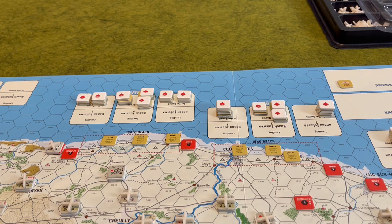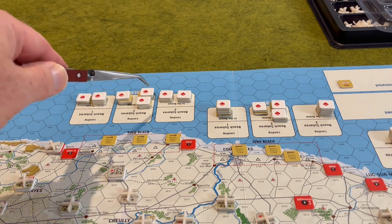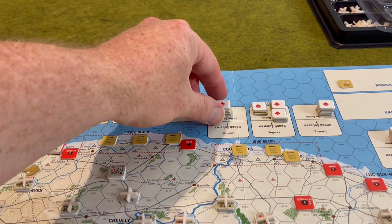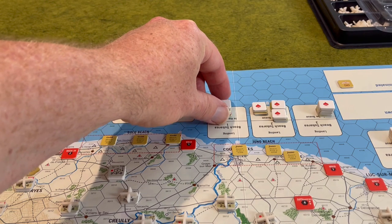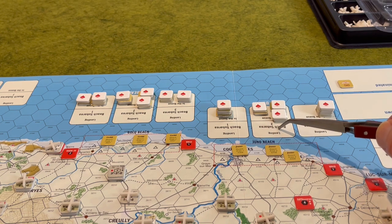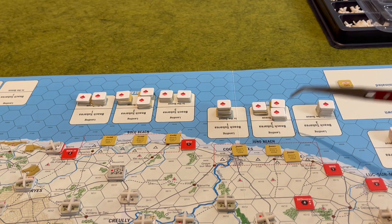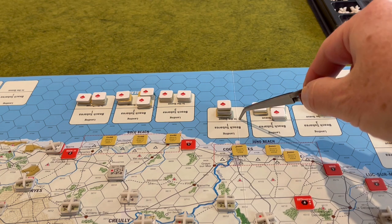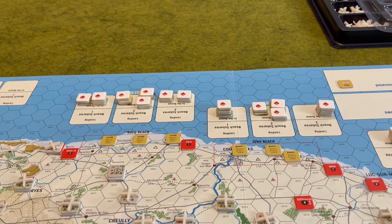The end result is that on most of the beaches, they will be cleared and some or all of the allied units will make their way from the beach displays to the landing boxes for each of the various beaches. The red spade markers I have on top of units indicate they did not exit the beach display until the third sub-phase. If units exit during the first sub-phase, they go into the landing portion. Second sub-phase units go into the queue box without a marker. Third sub-phase units go into the queue box with a marker to differentiate them.